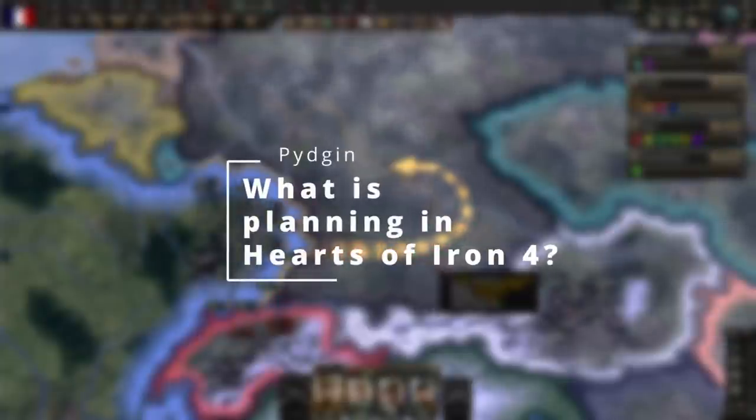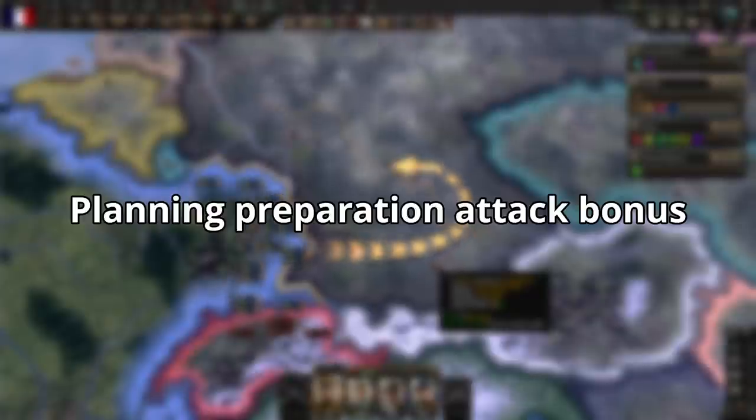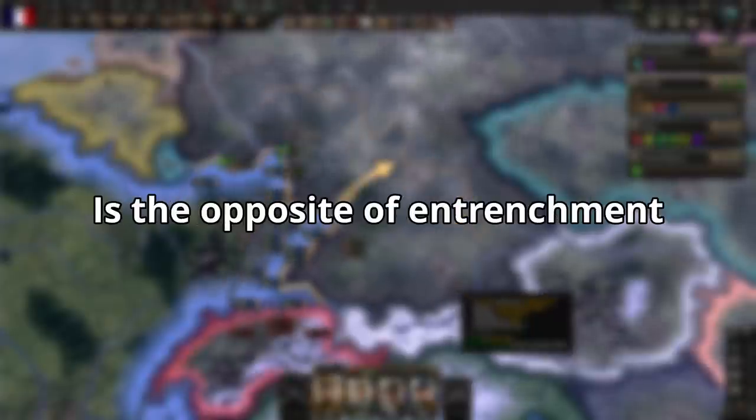What is planning in Hearts of Iron 4? Planning, preparation, attack bonus — often simplified to planning — is the exact opposite of entrenchment.